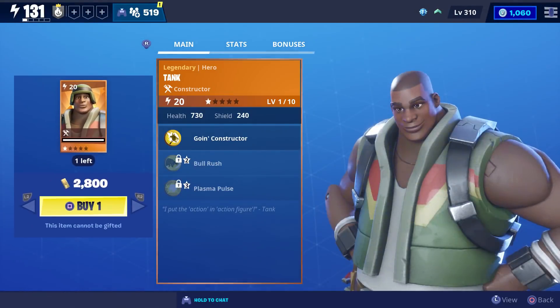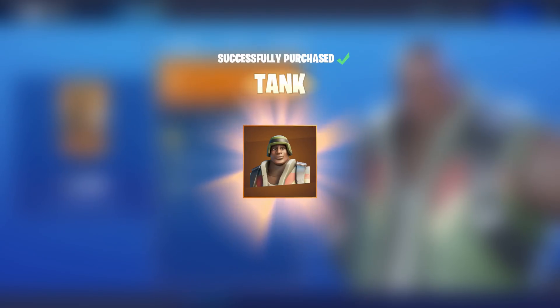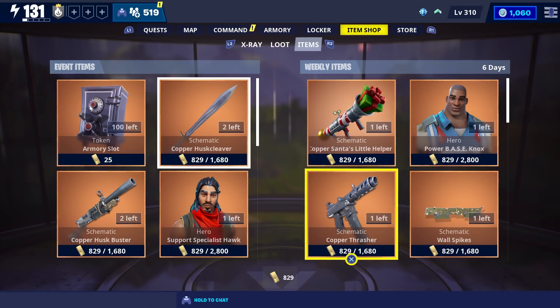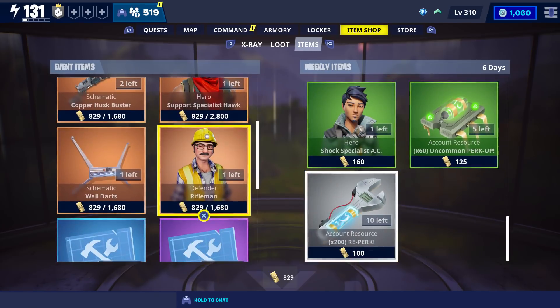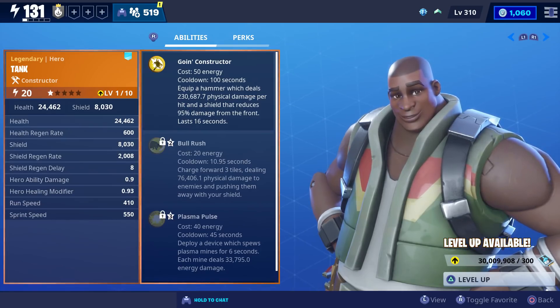For today's video we're going to try out the new Tank constructor, who's currently available in the event store for 2800 gold. Before we check out his perks, they're also selling Santa's Little Helper, which is a top-three rocket launcher — definitely recommend picking that one up. They're also selling Power Base Knox, and that's pretty much everything new in the weekly and event store.